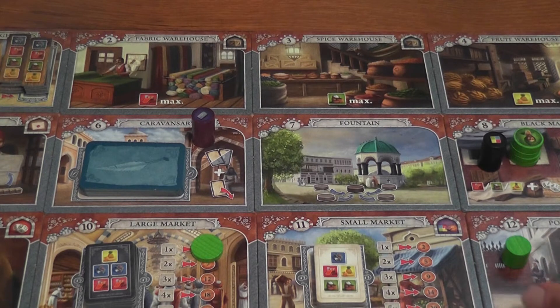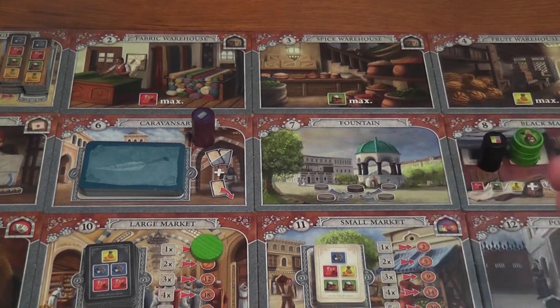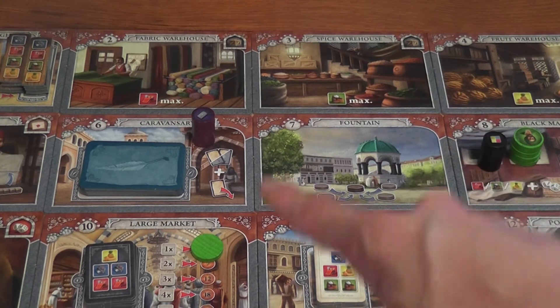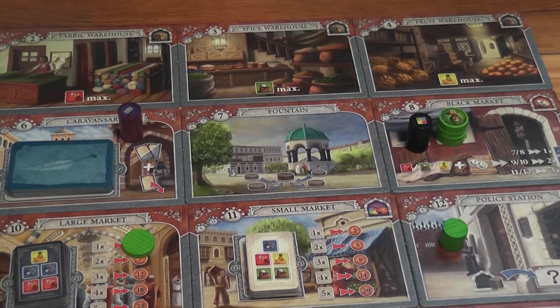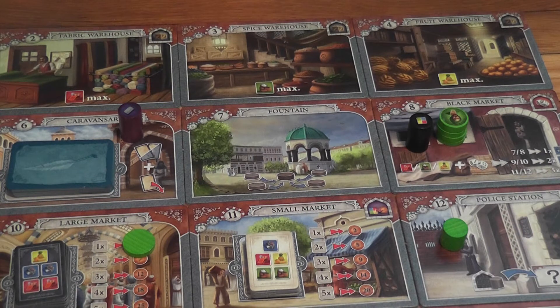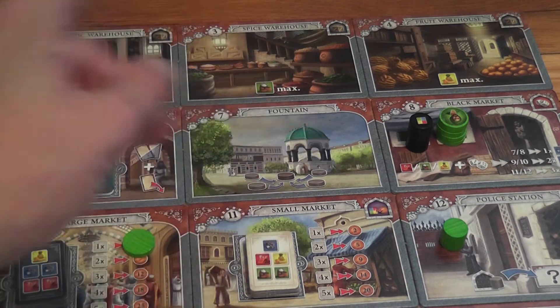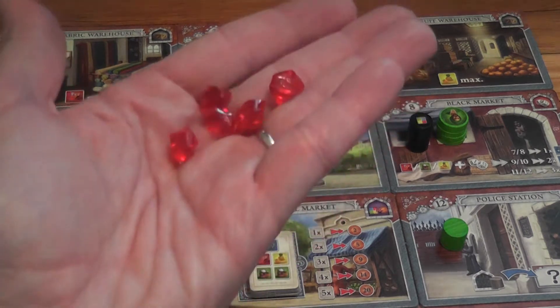There's another type of encounter: with family members. Each player has a cylinder representing their family member. If you encounter a family member belonging to another player, you send it to the police station and gain three liras. So there are some encounters possible, but the basic action is to move, dropping off and picking up assistants, and to interact with locations — making money and gaining resources that allow you to acquire rubies.